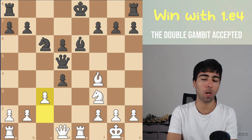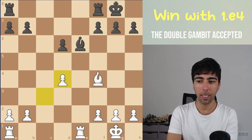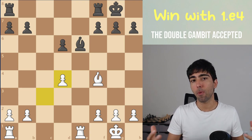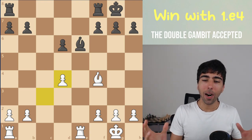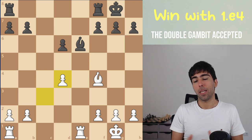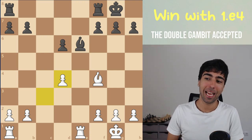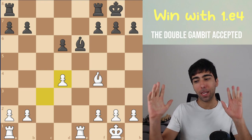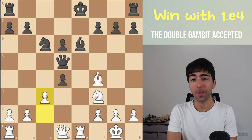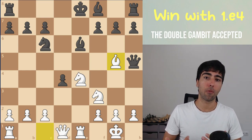After c3, what is much more common is that black just castles. After knight takes d4, knight takes d4, queen takes d4, queen takes d4, c takes d4 — you get this boring, equal position. That's just how chess goes, especially in the modern era of computers. It's harder to prove an advantage from the white side than equality from the black side. But this drawing line will probably happen only 20 to 25 percent of the time depending on your level, and the rest of the time you'll be able to get a nice position with chances for both sides, hopefully with an advantage.